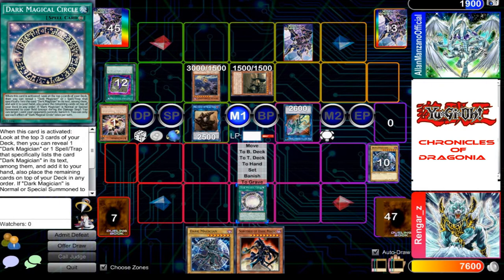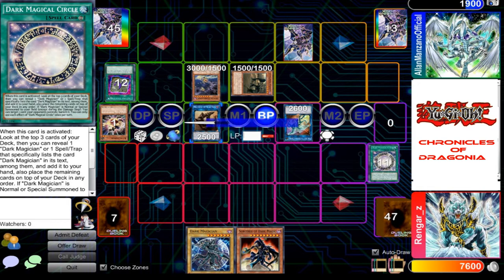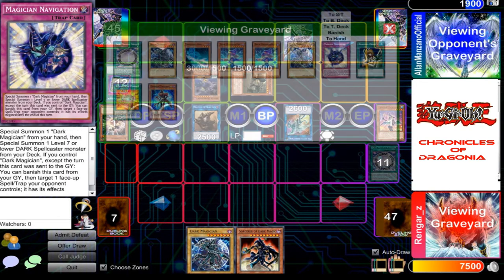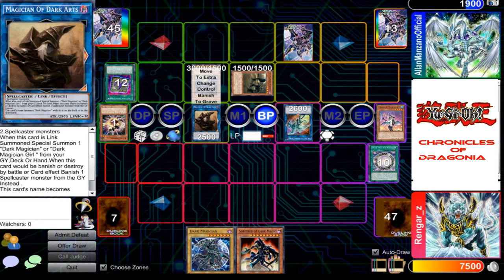Destroy his Dark Magical Circle. My Circle! Gaia, attack. I'll take 100 points of damage. But I'll banish a spellcaster monster from my graveyard to keep my Magician of Dark Arts on the field.